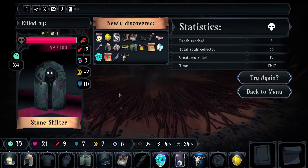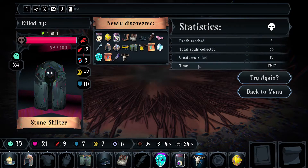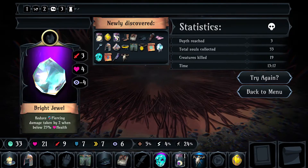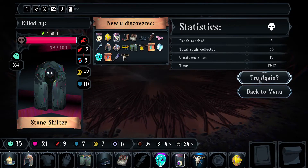That's kind of how the game goes — it is a roguelike, you're never going to get the same thing twice, and pretty much every single run will end in death. But we reached level three, got 53 souls, 19 creatures killed, and it took us 13 minutes. We did discover a whole bunch of new stuff, and every time you run the game and discover more stuff, it adds more stuff to the game. Should we try again? Let's try one more time.